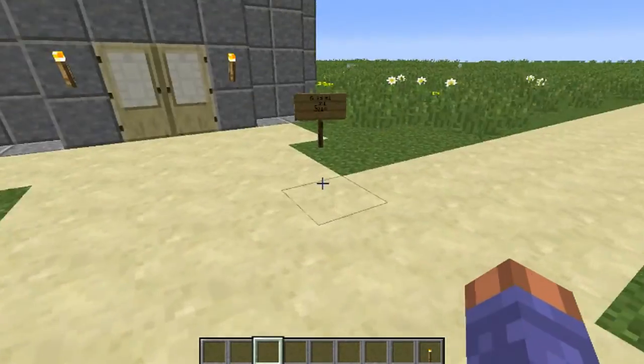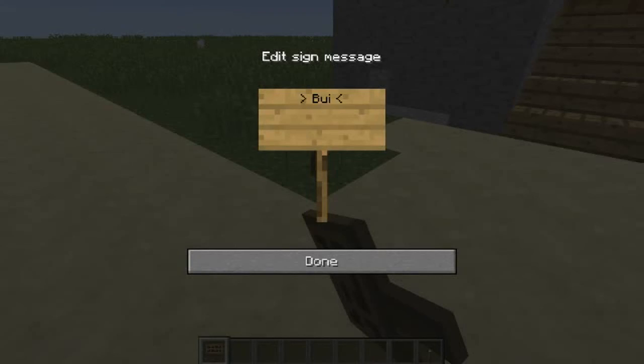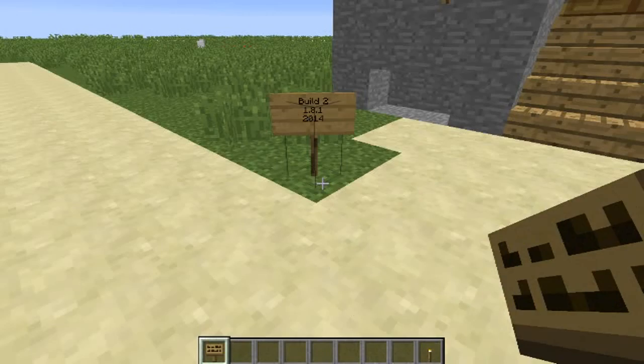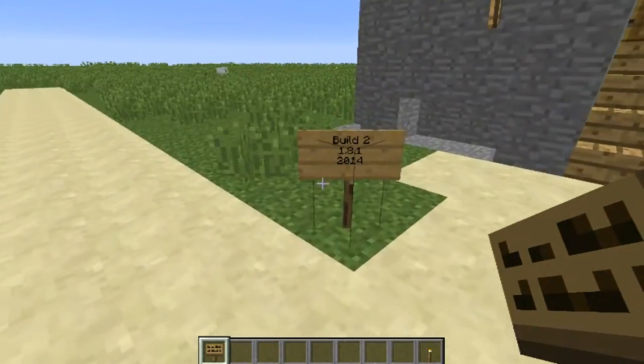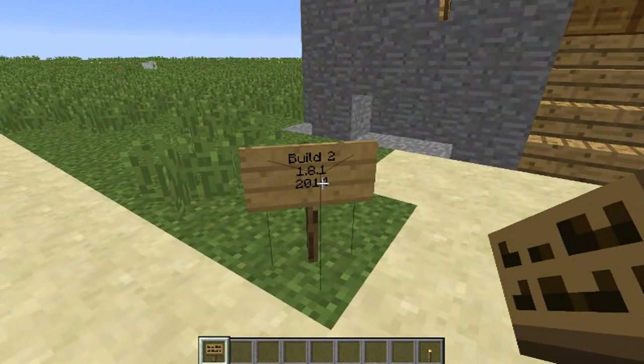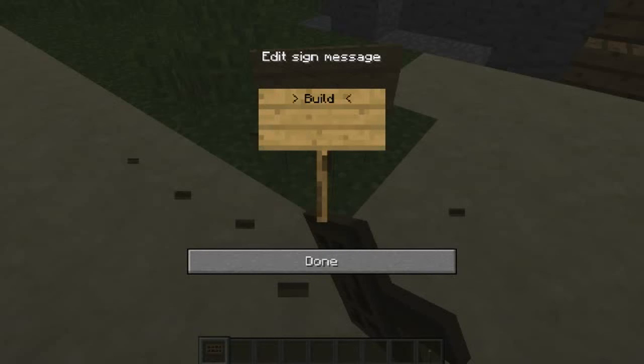What I want to try and do — let's grab a sign. We're going to put build number. I'll put it as Build 2, version 1.8.1, 2014. Just so I can keep track of when I did it. Let's put the number sign on here. Break that and place: Build Number 2, 1.8.1, 2014.